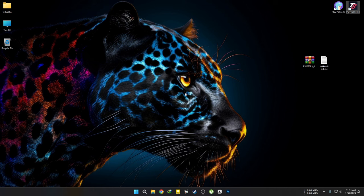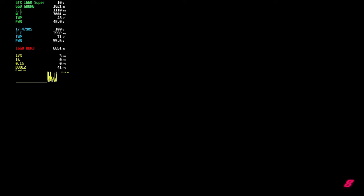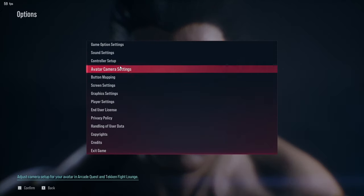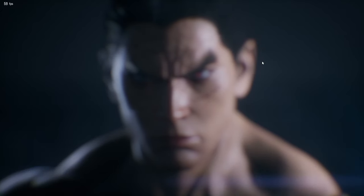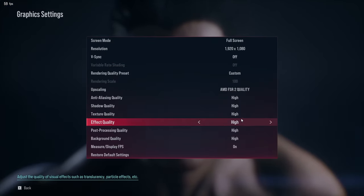First, let's boot up the game and see how many FPS I get without the mod. It appears that the game is locked at 60 FPS. I'm using these settings, and I've also enabled the in-game FPS counter as well as the MSI Afterburner overlay.